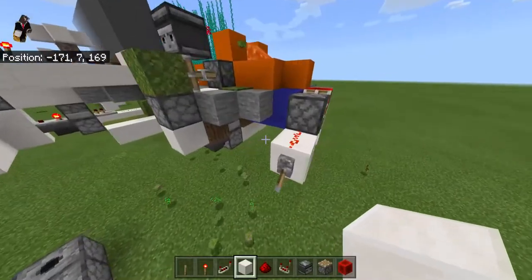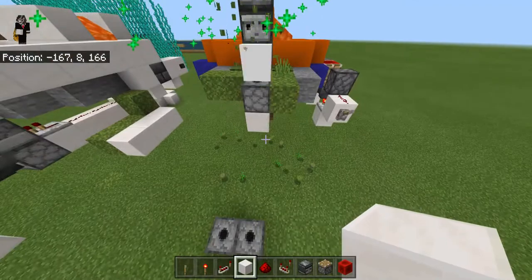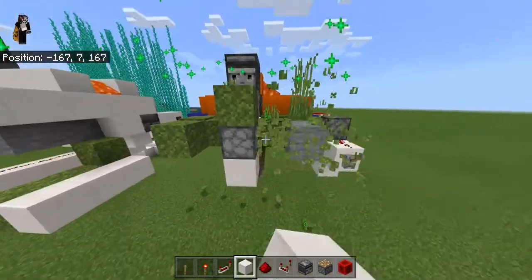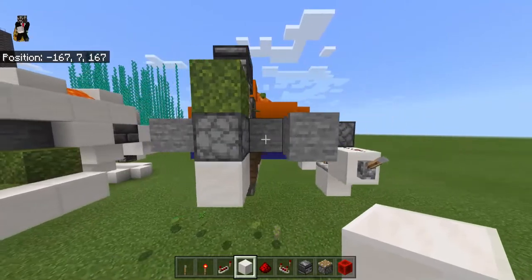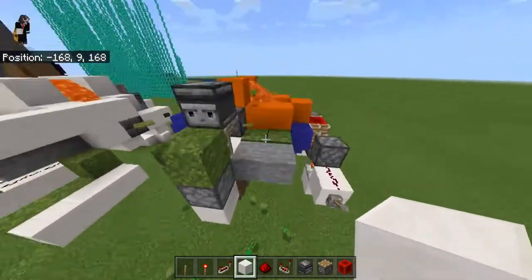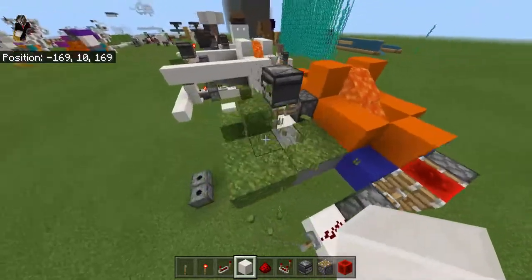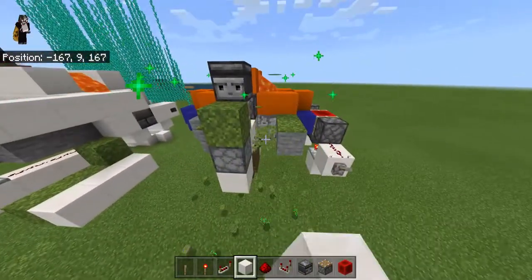Now for the final farm: the moss farm. This gets you moss, moss carpet, azalea bushes, and all the other good stuff. You basically break the moss as it comes - you can use a hoe to insta-mine it. How it works: there's a stone generator with water underneath and lava, which makes stone, and pistons push it along beside the moss. A dispenser dispenses bone meal onto the moss and turns the stone into moss as well.